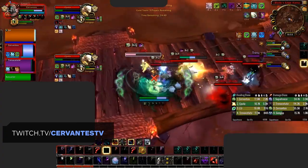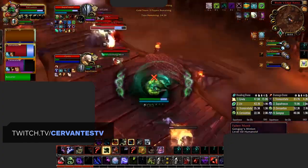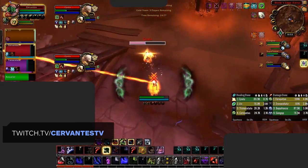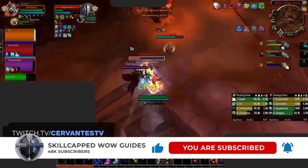We'll be taking a look at the best races, talents, covenants, soulbinds, conduits, and legendaries. We'll also be releasing a refresher guide when Season 1 starts that will cover any outdated information in this guide, along with a more advanced look at how to deal damage, perfect your playstyle, and what your best comps are, so be sure to subscribe and hit the bell to be notified the moment those guides are out.